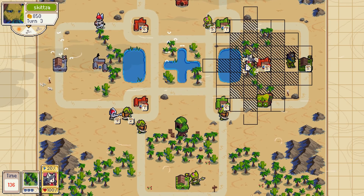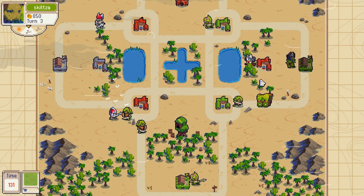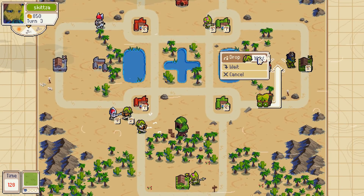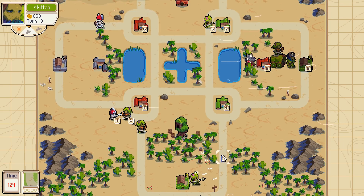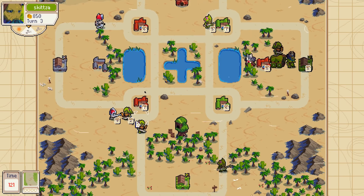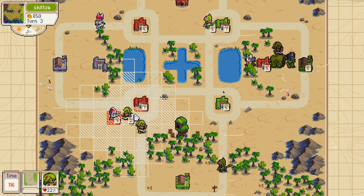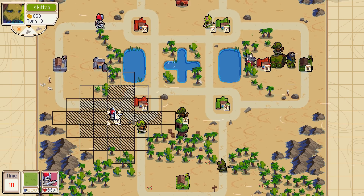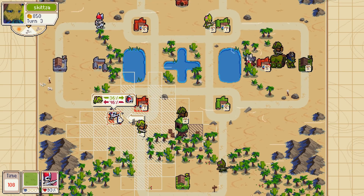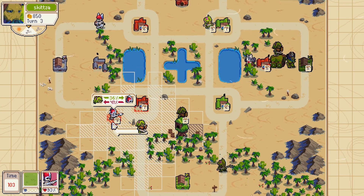I don't know if I want to take my wagon back or move this foot soldier further up. Let's keep it up here — I'd actually be able to block him in. Poor little stabber has to walk. Let's get in. Maybe I should have just gone for the village. It's not the worst trade in the world.